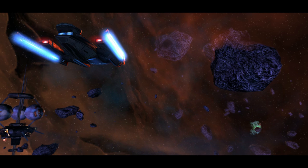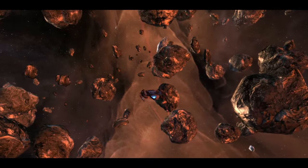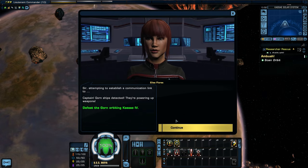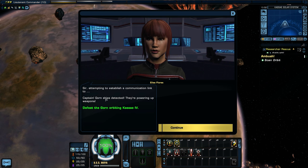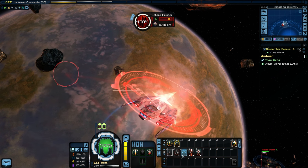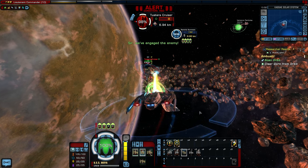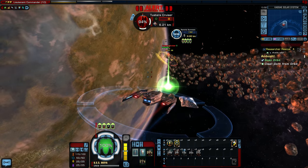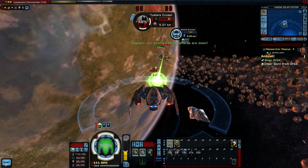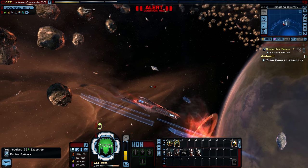Gorn ships detected as we attempt to establish a communication link. Give me something to fire at! Your ship is under attack — target shields have failed on their end. Not a problem, that was fun. Let's scan a vertiron particle before we beam down.